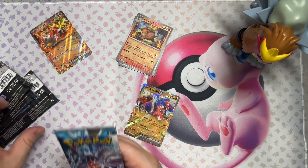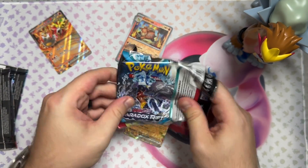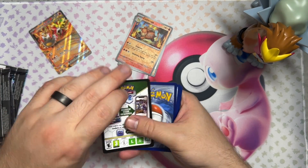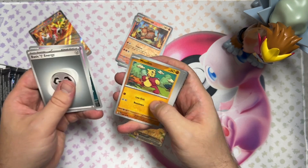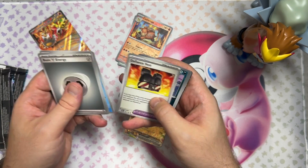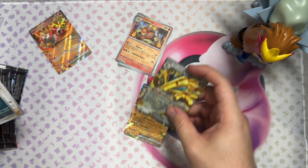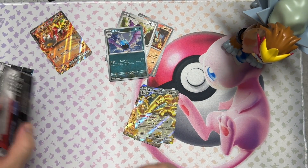Let's actually go in order and do Paradox Rift right here. This is the set that I opened the least — Paradox Rift. I just didn't really get any good vibes from it; I didn't like it that much. But I think we got something here too — and a Gholdengo EX! There we go. We're getting two EXs — two for two. Sweet.